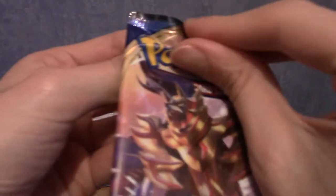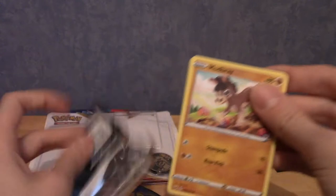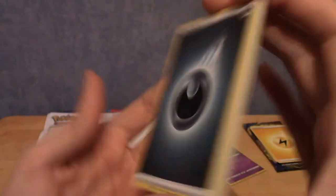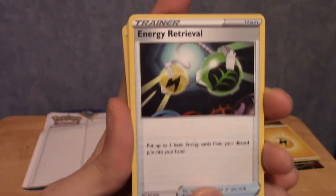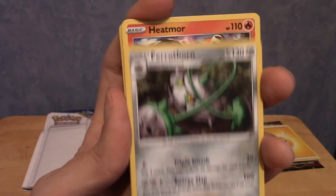Let's crack into the Zamazenta pack - it just split down the side, fair enough. Code card to the side. Starting with a dark energy - dark energy looks cool with that effect. We've got Energy Retrieval, the classic. We've got a Ferrothorn to go with that Ferroseed card we pulled earlier.